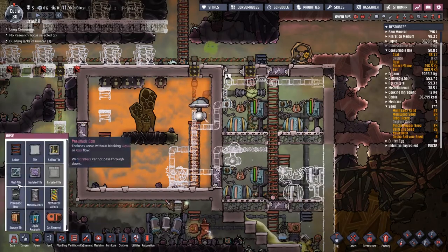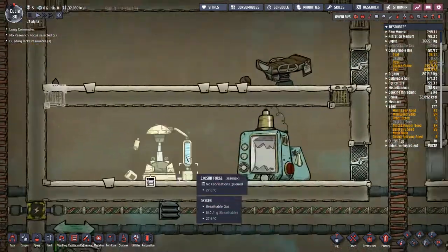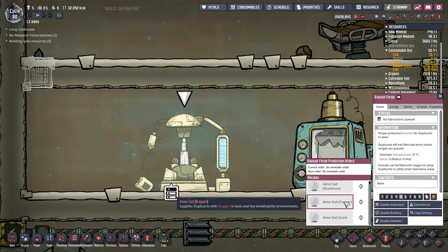I can't reach that over there, so to make sure that can also get done, I'll just slap down the ladder. Rome wasn't built in a day, but this exosuit forge was. Let's have a look here - we've got aluminium, copper and iron. Obviously, we're going to be making it out of aluminium, but what are we missing for the actual ingredients?